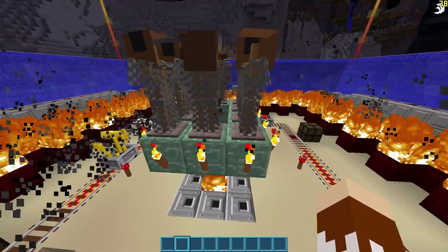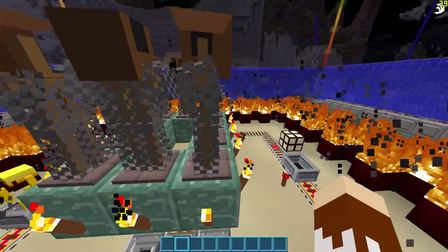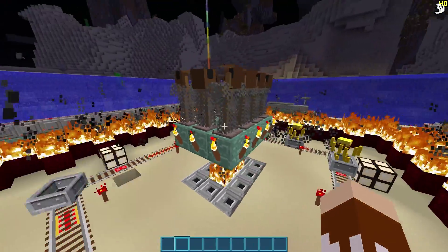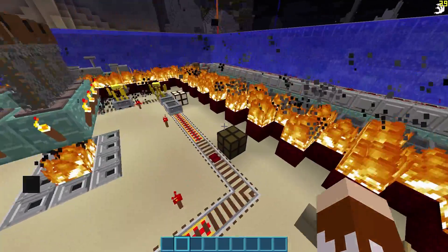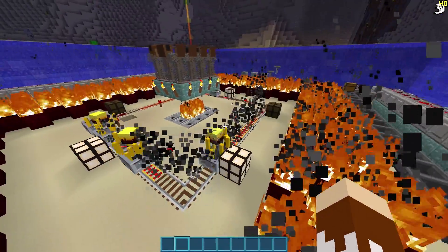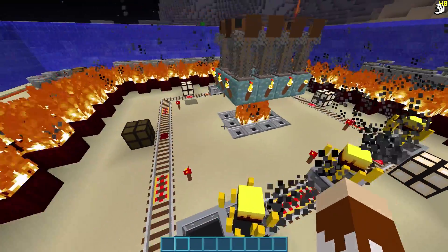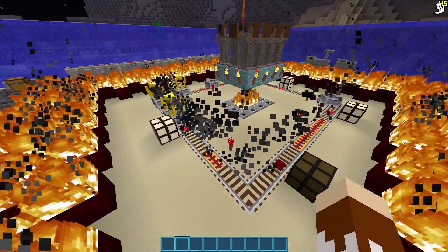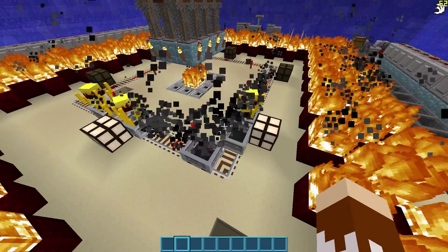And on top of the prismarine, we have armor stands full of what were supposed to be Steve heads, and then a whole bunch of chainmail armor. This is all to create a whole bunch of lag, and this definitely does cripple a lot of different systems. This is a very hard thing to actually render, and it's probably the worst-case scenario you will ever come across. So I think this is a very good benchmark for Minecraft.